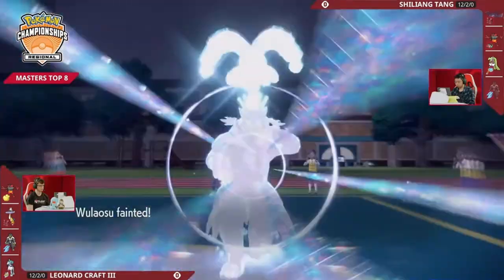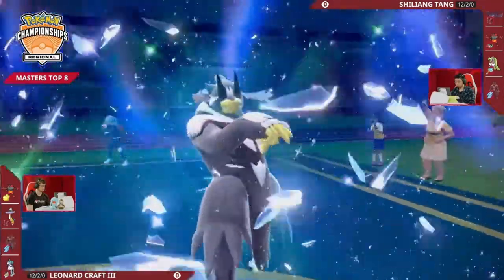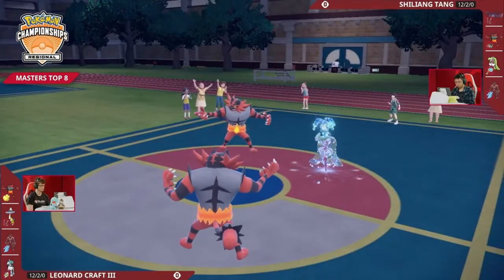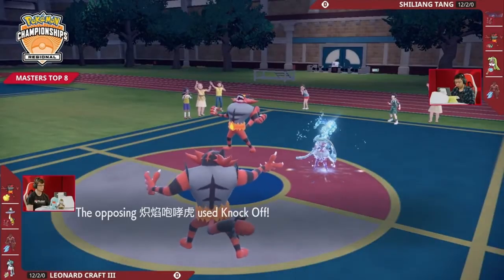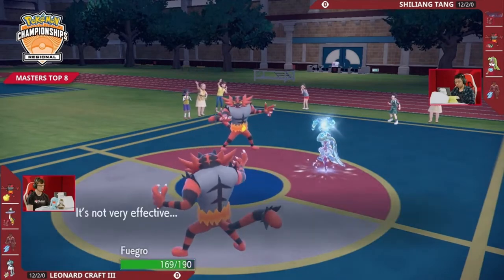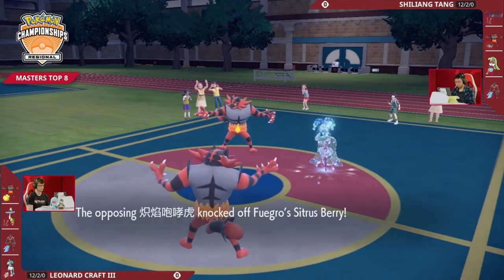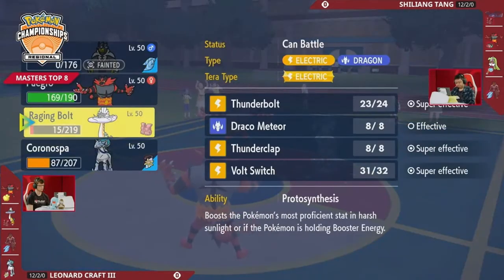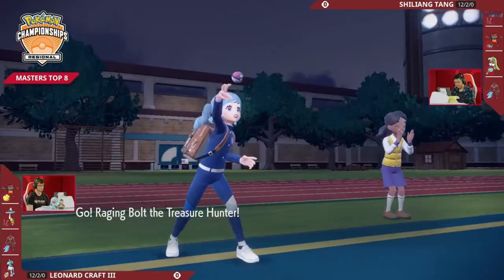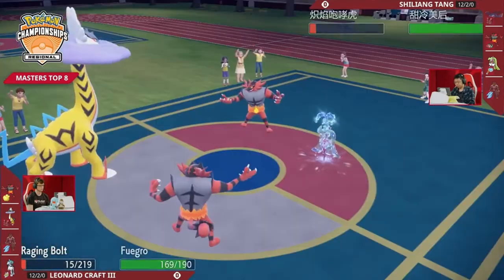That move is always scary to use, even with the Wide Lens going up to about 93.5% accuracy if my math is roughly correct. So that's the end of Urshifu — I think Urshifu's done its job. It KO'd Kyogre, it KO'd Urshifu, and it almost KO'd Incineroar. So Knock Off is meaningful here — that means Leonard is going to lose the Sitrus Berry, which is a big deal. That is the first step in turning this game around. But you still have to deal with Raging Bolt, still have to deal with Incineroar. It's getting kind of dicey.